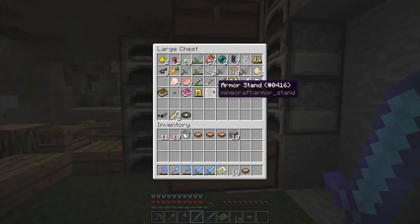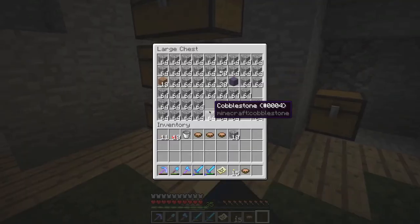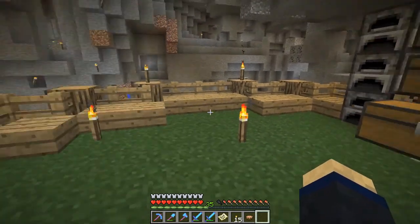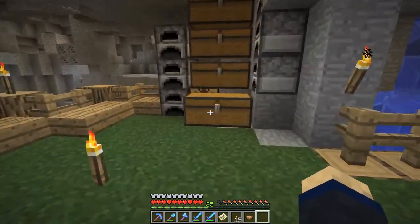Also, armor stands with armor on them cause lag — just letting you know, it was murdering my framerate. I just realized we might be able to do the ender dragon fight in a while, probably ten episodes from now. I want to wait until we're further in the game, especially since we don't even have melons yet — I can't find a jungle for Cocoa Beans.